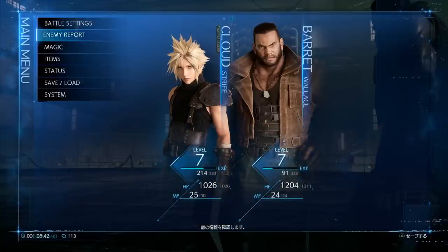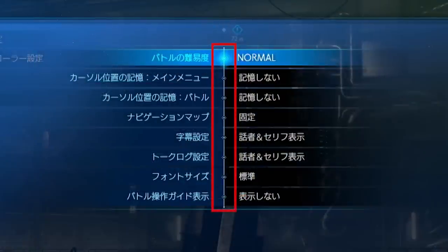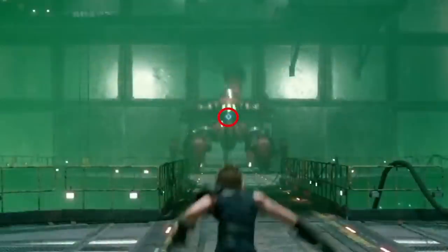It seems like the UI designer likes squares standing on one edge. If we look closely, we can find it practically everywhere: in each corner of rectangles, at the end of lines, it acts as a separator between option and value, part of it is in the background behind level and experience points, it's found in the in-game compass, and it also acts as a target indicator for enemies.